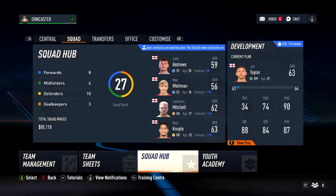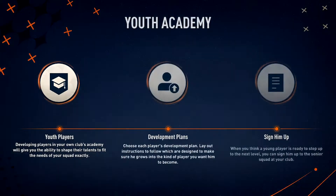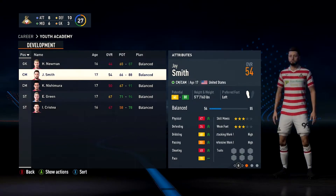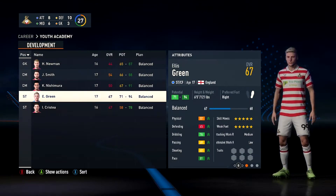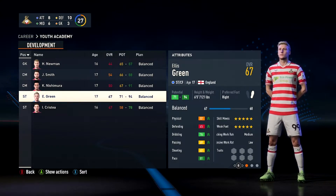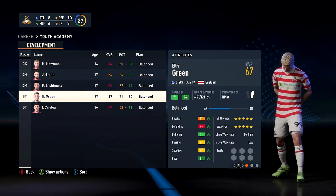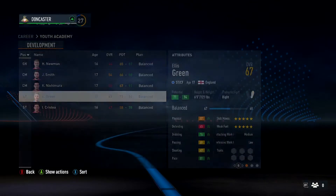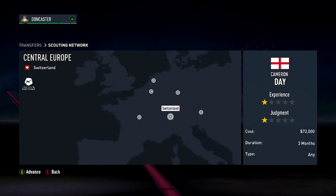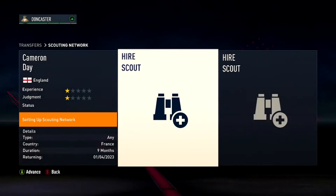What's our youth academy looking like? We've got a 16-year-old rated 44, a 17-year-old rated 54, a 17-year-old rated 50, and a 17-year-old rated 67 — this dude's going to be crazy, I might just promote him now. A 16-year-old rated 46, and another 17-year-old rated 67. That is wild. I've got two places I usually like to do with scouting — I feel like France is a good spot.